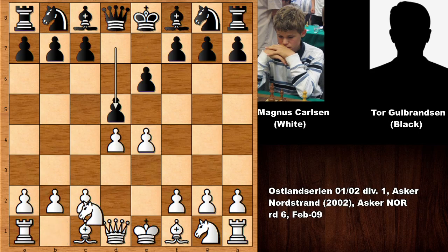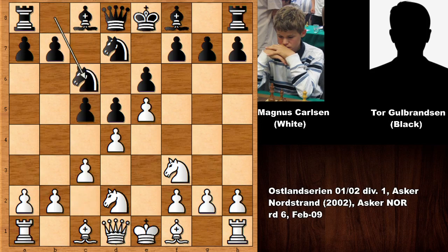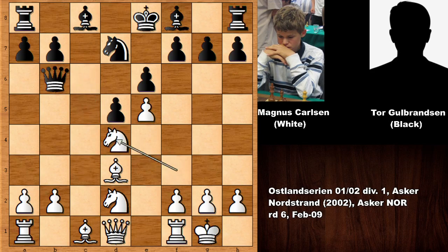Carlsen starts the game with e4, e6 and we have the French Defense. Knight to d2, knight to f6 and this is the Tarash variation, closed variation of the Tarash French. Knight from g to f3, c5, c3, knight to c6, bishop to d3, queen to b6 and Carlsen castled. This is known as the Korchnoi non-gambit, so basically Magnus Carlsen is sacrificing the pawn, and then knight takes on d4, knight takes, queen takes on d4 and black accepted the gambit.